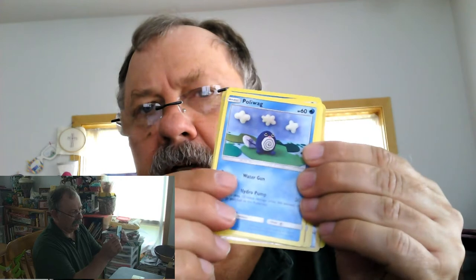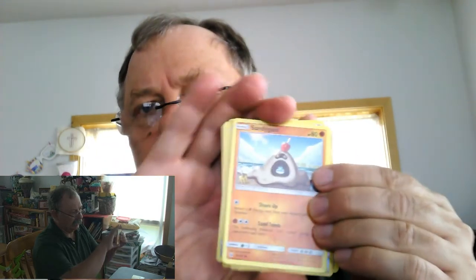This is Darkness Energy, Alolan Persian, Bruxish, Rare Candy, Morelull, Skarmory, Poliwag, Sandygast, Eevee, and Energy Switch.